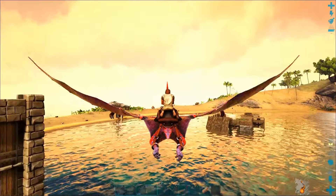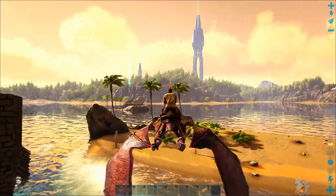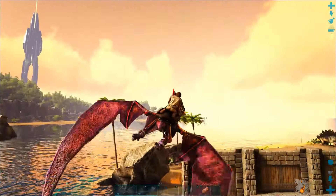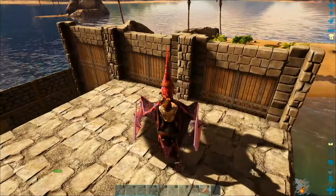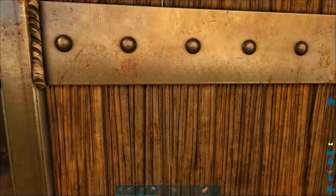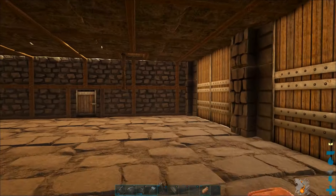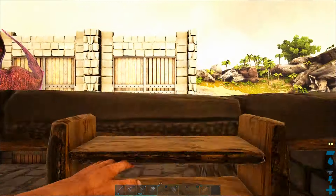Welcome back to another episode of the Switch Survival Guide. This is part two of our series where we are building this floating fortress, which will be a real game changer. This fortress will be almost invincible to nearly any dinosaur attacks and will allow you to bring all of your dinosaurs, supplies, and your entire base anywhere on the island that has a body of water.